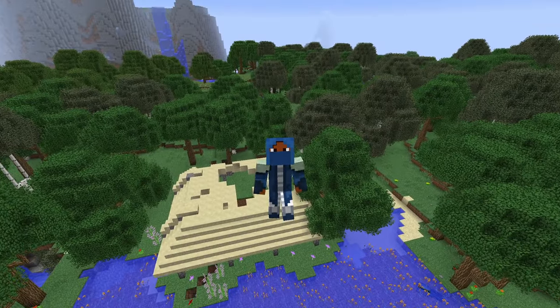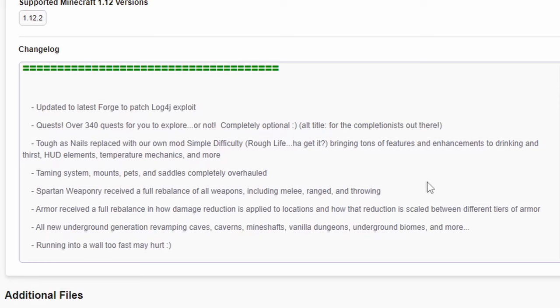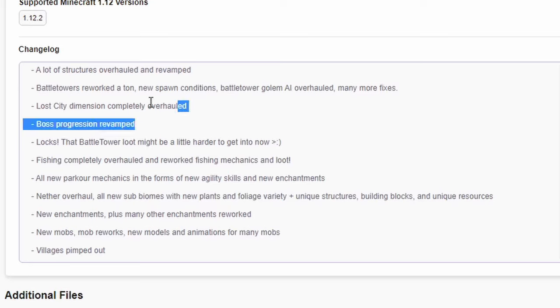Even if you're perfectly fine with the thirst mechanic from the previous version, you're going to have to make something to filter out that crappy water. They also had a rebalance for some of the weaponry, such as Spartan weaponry. A lot of structures are overhauled. The Battle Tower Golem used to be bugged where people could fishing-rod the Battle Tower Golem off the edge — that's fixed. There are now locks on chests. And there's the Lost City Dimension — we're going to check that out later in the video.